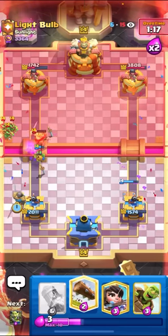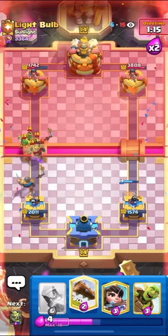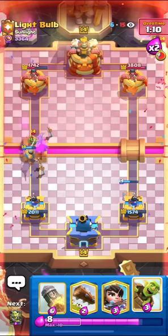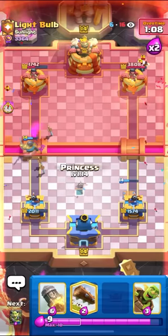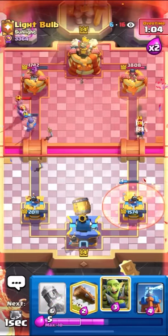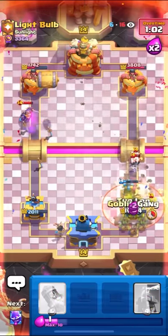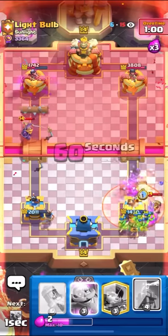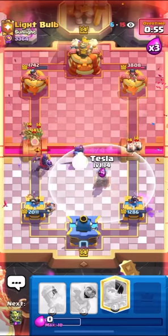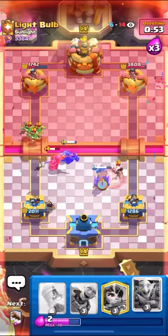I'm going to knight here early for the spear gobs. That was not really the greatest — I feel like I should have knighted in the back. This is not good. He goes for the wallbreakers. I'm just going to go for my princess here in the back. He has Evo Knight, so I can't rocket the tower. I'm going to barrel, goblin gang, and then log for the wallbreakers. I need the E-Spirit — actually I didn't need the E-Spirit. I think it's over now because I have to Evo Knight. I have to waste my tesla again, and then I'm not going to have enough for the miner instantly.